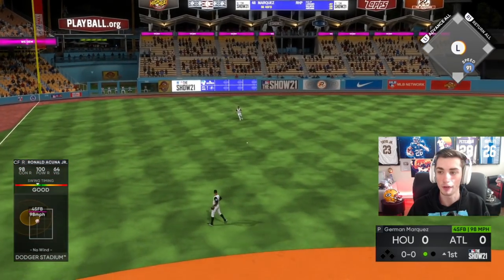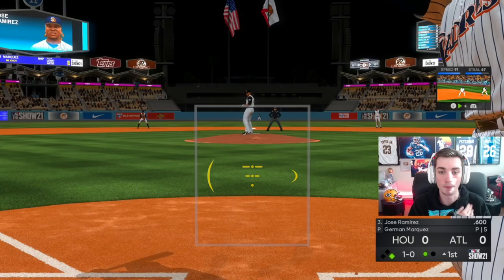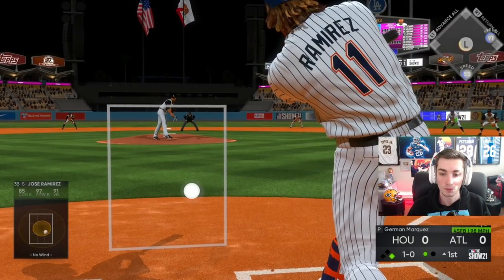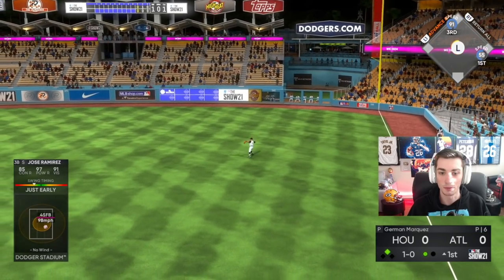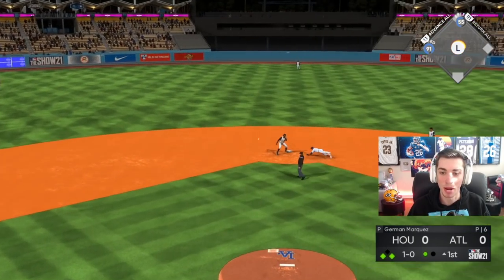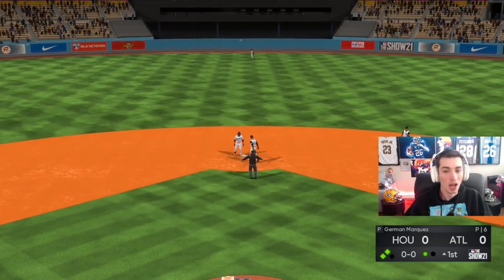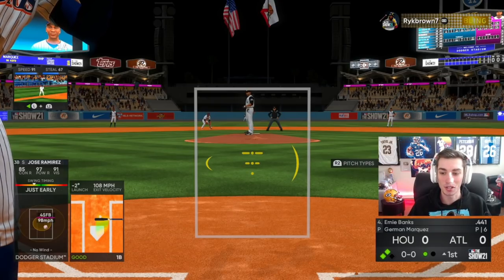There's Acuna — he rips that one to left. That one's ripped. Can we go first to third on this? I'm testing it. And the aggression pays off — he tries to get me back at two but we're safe all the way around. Jose Ramirez gets to second.